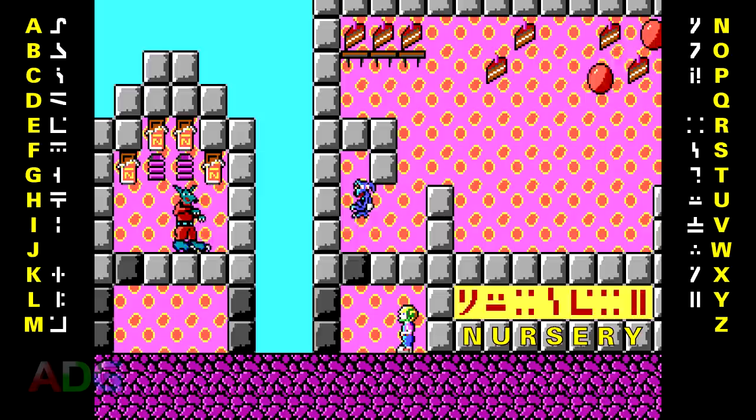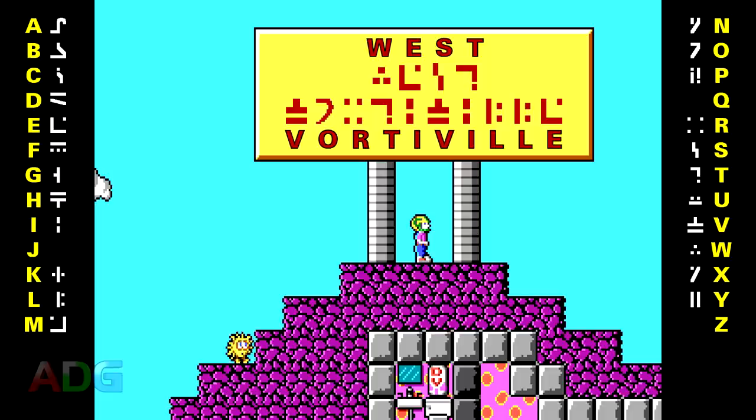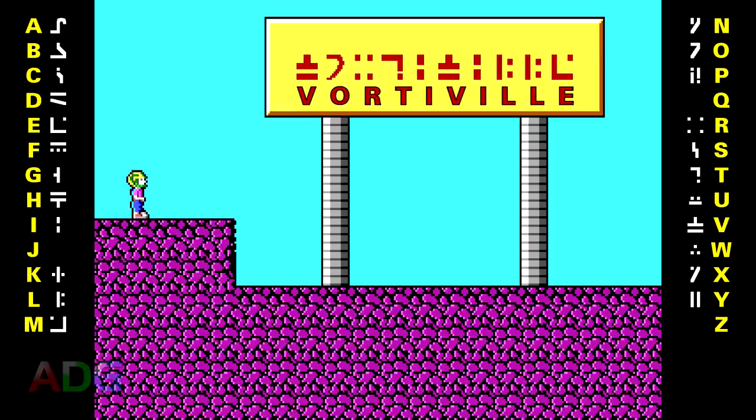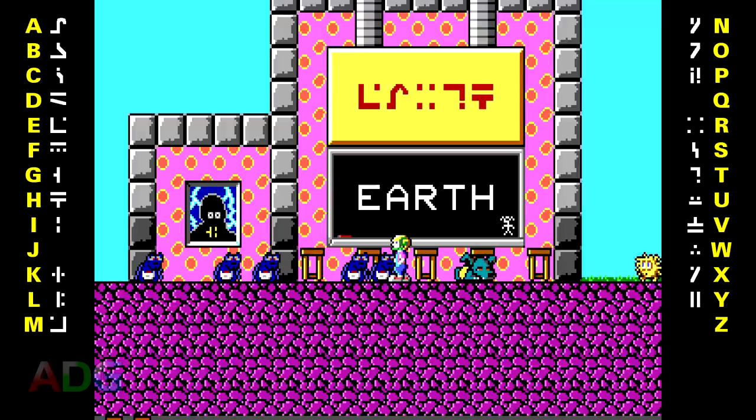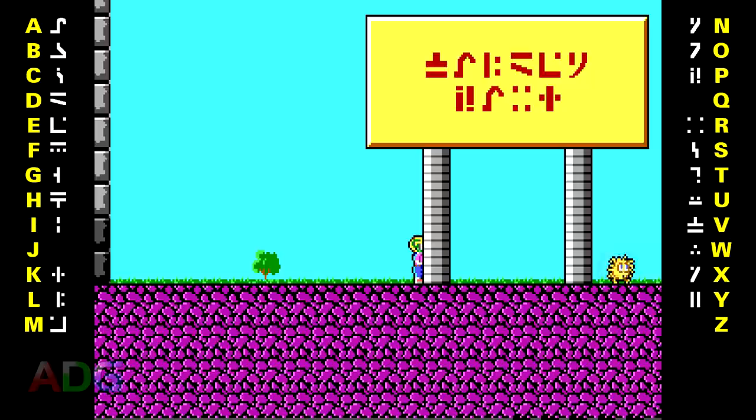Not much further past that, we have a place filled with bouncy balls and children called The Nursery. This place here is called West Vortiville, which confirms that the Vorticons do use the same cardinal directions we do. And this place is called... wait, Vortiville? We already saw a Vortiville sign — why have we seen another? This Vortiville, however, has another school, with the word Earth being translated. And we also see the letters GI again on an ominous picture — oh, I get it now. GI stands for Grand Intellect, the name given to the antagonist of this entire saga. That makes sense.